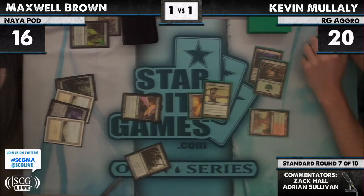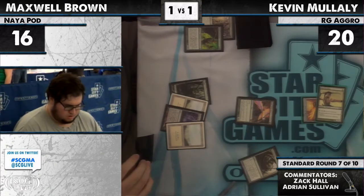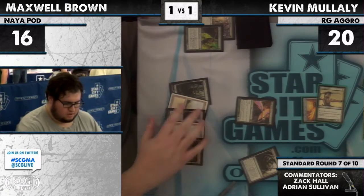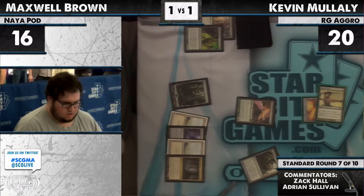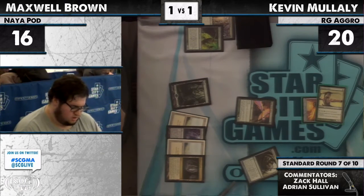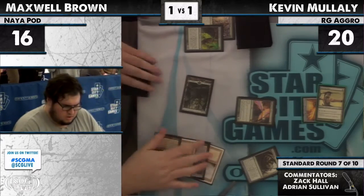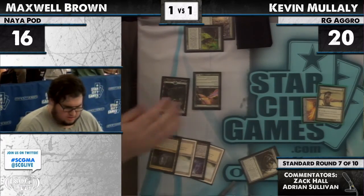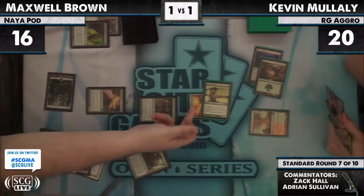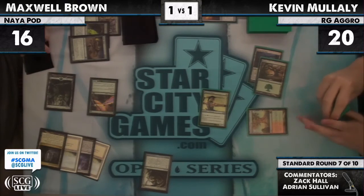Max could have access to six mana — if he plays something like a four-drop and ramps into an Acidic Slime he'll be in amazing shape. And here appears to be a Cavern of Souls — naming Giant, maybe. Actually, he has the red mana he needs from the Borderland Ranger fetch, so Giant seems solid. And we see — Acidic Slime! Oh wow, killing something, and then going to find a Worm Coil Engine. This is going to be pretty close to game here.